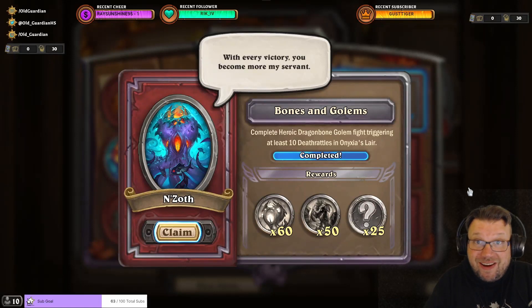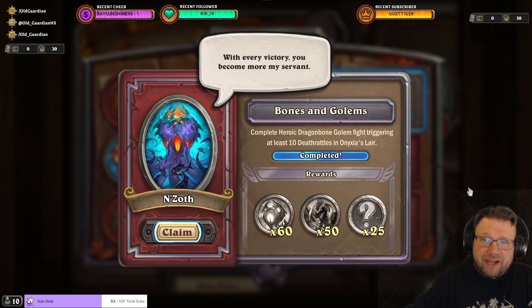Hello everyone, it's Old Guardian here. In this Hearthstone Nestled event task guide, I'm going to take a look at task number 6, Bones and Golems.